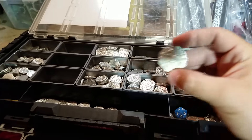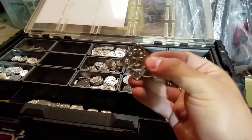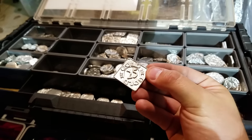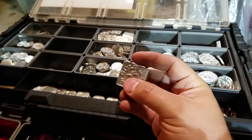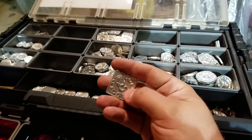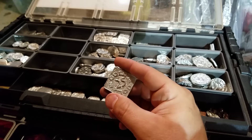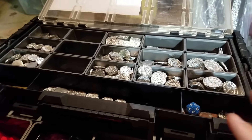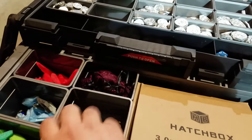Each coin denomination is a different shape: silvers are all octagons, coppers are circles, and golds are squares. We did it this way so that when somebody is rummaging around in their pocket, they don't have to reveal all of their coin during a negotiation. You can feel around — if it's a square, the largest square is 25 gold — and you'll know that just by going through it.